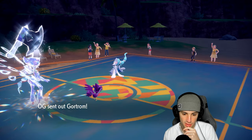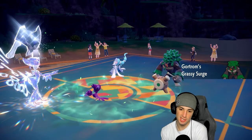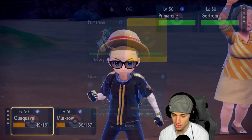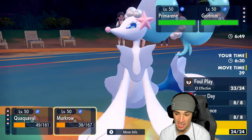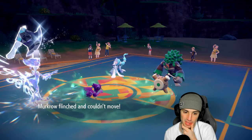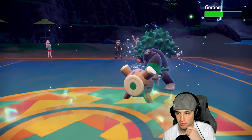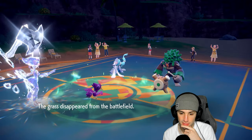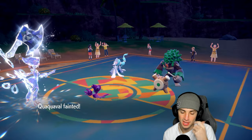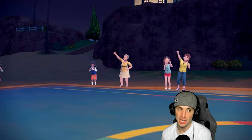Rillaboom comes out and goes for Fake Out, which is a slight issue. I want to destroy terrain with Ice Spinner and set up Tailwind, but Rillaboom fakes out my Murkrow so we can't get Tailwind up. At least we destroy the terrain and deal some damage onto Rillaboom - half damage is great. Then Primarina's Hyper Voice picks up the double KO on my lead Pokemon.